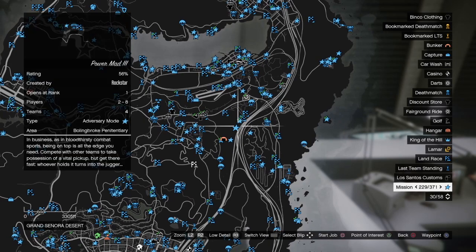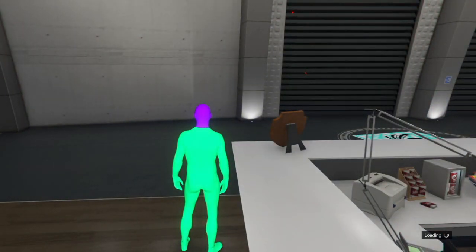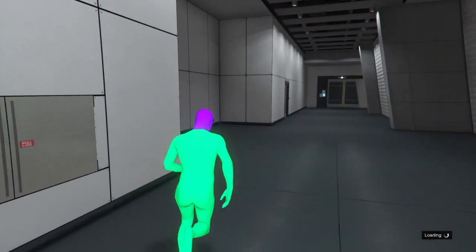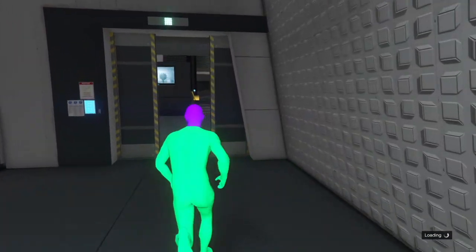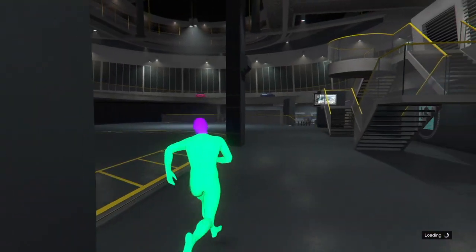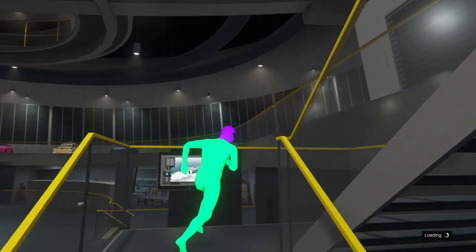Once you start the job, you're going to be on a loading screen. At this screen, press X and then spam circle. If you do this correctly, you should get the infinite loading screen. To check, look at the bottom right of your screen. If you get loaded into the job instead, you're going to have to completely restart the glitch, as it messes up the whole thing.